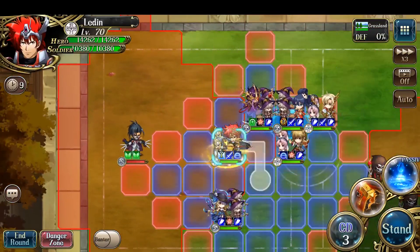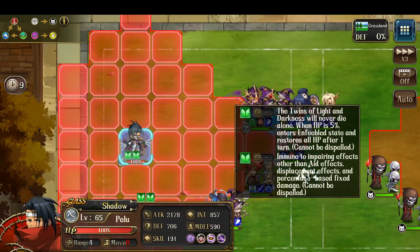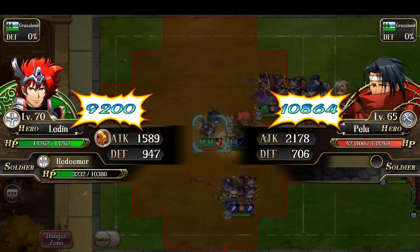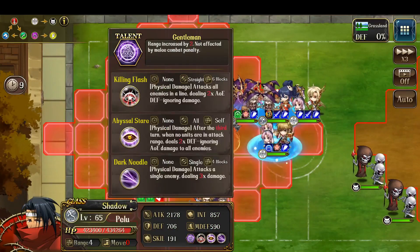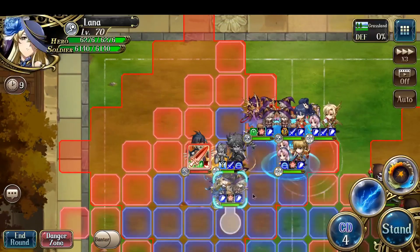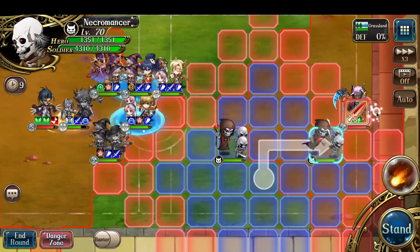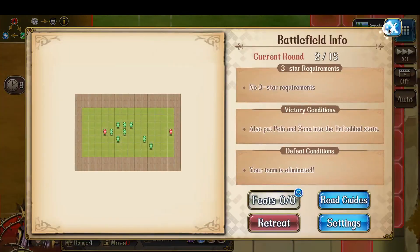Funnily enough, the enemies can be Righteous Dueled. Even though they have immunity to all displacement effects, the Righteous Duel is not considered a displacement effect, so I can just pull them to me. With Pelu, I need to avoid the line attack, so as long as I have characters attacking like this, they're fine. This AOE effect is not triggered until turn three — it's currently turn two, so I can just have the summon here.